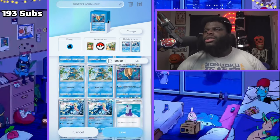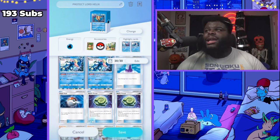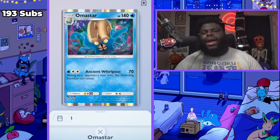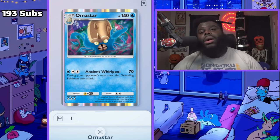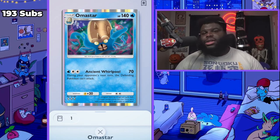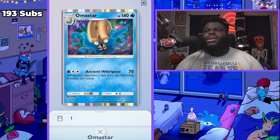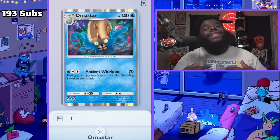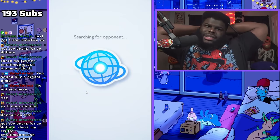If you do get to a point later where you have enough energy, you can start putting stuff on Froakie so you can deal 80 damage with Water Shuriken into Greninja's Night Slash. Really great deck — I had a lot of fun playing with it. I like playing with stuff other people don't really touch. I haven't really seen anybody playing with Omastar, maybe one or two other content creators. I challenge you guys to play with something that's not just EX Moltres, Charizard, double EX Articuno, or Mewtwo double EX.